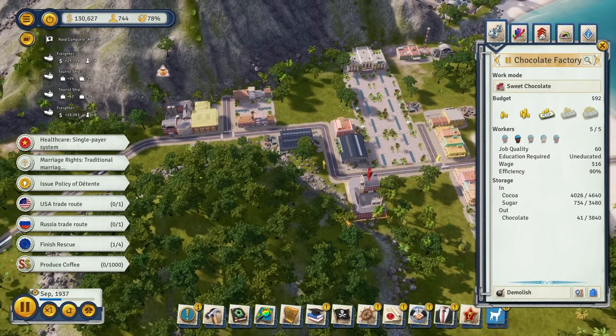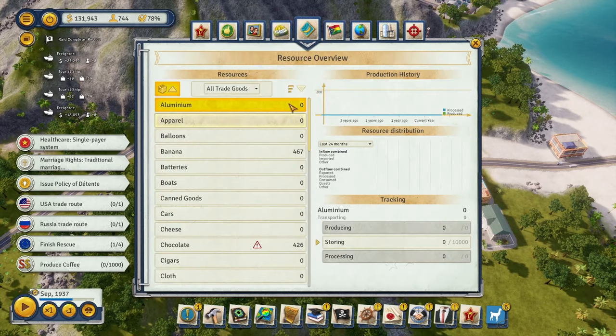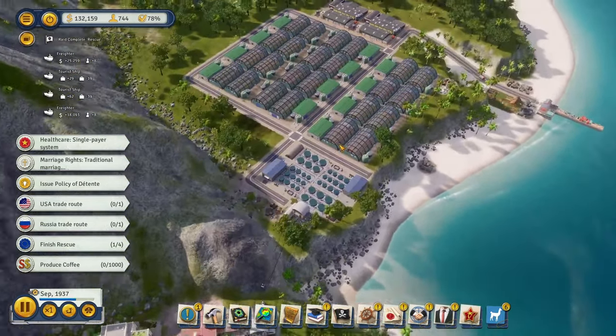Now sugar and cocoa won't be exported, which means they'll be pushed into our factories. Let's check the almanac resource overview - sorting by amount we can see we're exporting most of our cocoa and not processing that much. As it turns out, we also need another sugar plantation, so let's build one more.